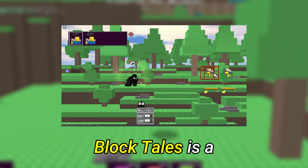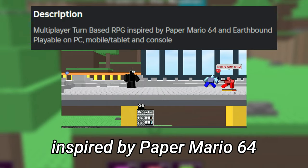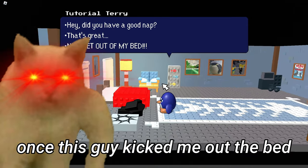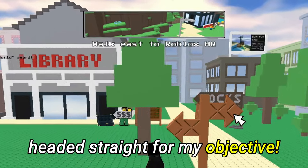To summarize, Block Tales is a turn-based multiplayer RPG inspired by Paper Mario 64 and Earthbound. From the first time I joined this game, I was greeted by this penguin guy, and once he kicked me out of bed, I went into the hallways, then outside, and headed straight for my objective.